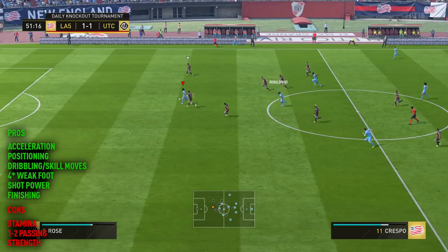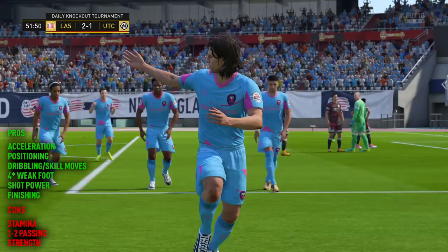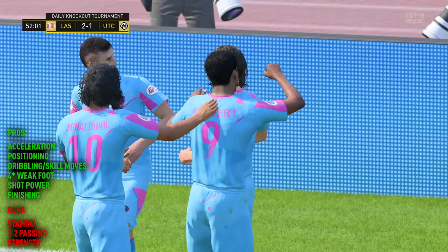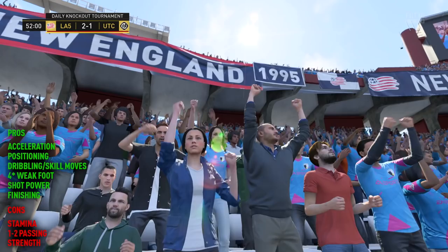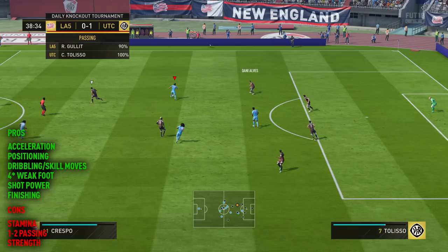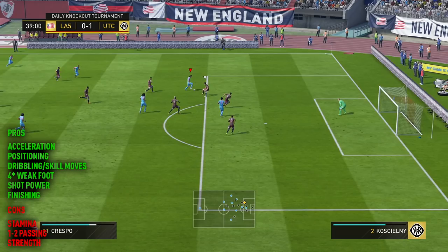I also found his 1-2 passing to be a little bit meh. For some reason they weren't super accurate - sometimes he would play a pass as if it was like a through ball, and that's not what I wanted. I want to do the little 1-2s and maybe then even receive the ball back, so he needs to be a little bit more accurate with them. I wasn't particularly impressed. And like I said, I tried to boost the strength, and he's not a particularly weak player, but the amount of times I got barged off the ball with this guy - I was expecting him to be able to deal with physical confrontation. He was lacking in that department, which is a bit odd because normally I get on fine with Crespo.